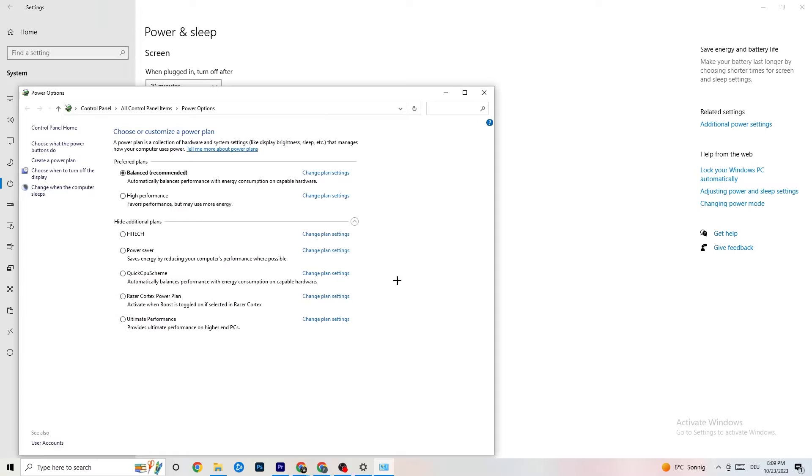Next, click on 'Power and Sleep,' then go to 'Additional Power Settings.' Try both Balanced and High Performance modes to see which works better for you. For me it's Balanced, but sometimes High Performance works better, so just try whichever currently works better with your system.